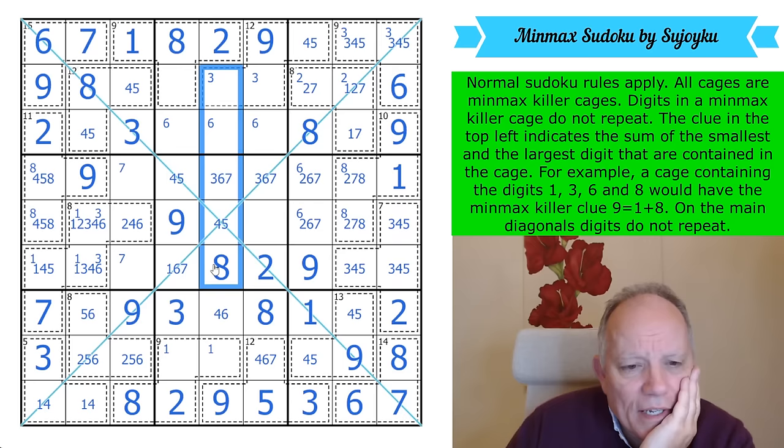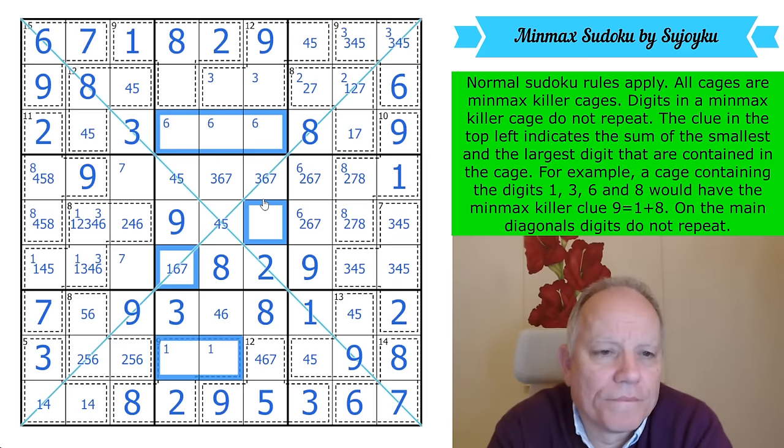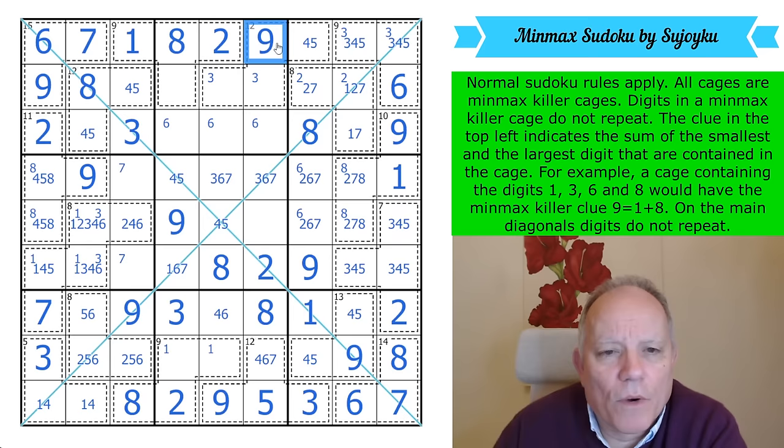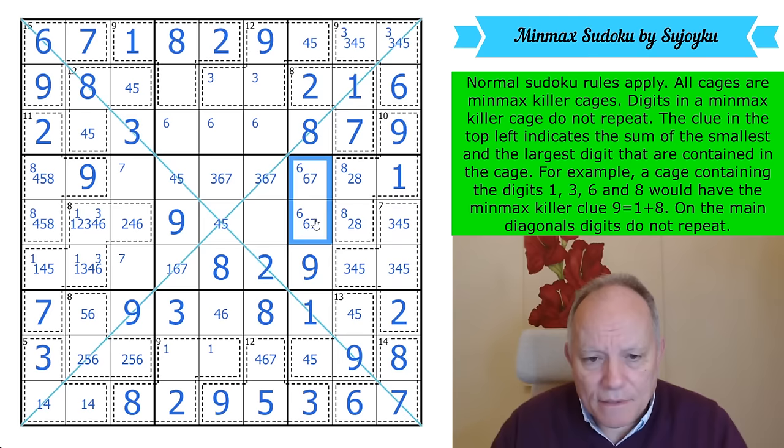1 in this column can't be there, so it's in one of those two cells. In this column, one of these three; and in this column, one of those two. That can't be a 1 because it's already in this cage. Those can't be a 1 because of the 12-cage. That is the only place for 1 in row 2.